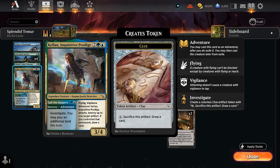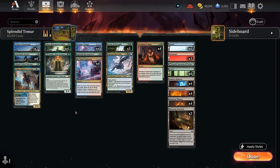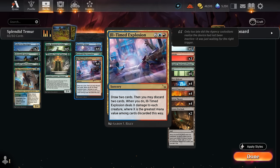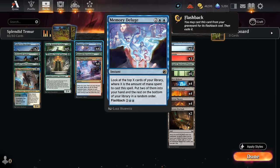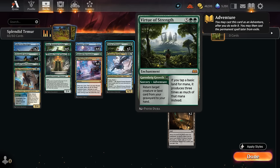At two mana, we can adventure Kellan to investigate and play an additional land, potentially casting our four drops on turn three — including the creature half as a 3/4 flying vigilance. At four mana, we've got Ill-Timed Explosion as our sweeper of choice — it's not a dead card against control since we can always just draw two cards with it, but against aggro we'll want to discard something to wipe the board. Once we have a lot of mana after ramping with Splendid Reclamation, Analyst, and World Soul's Rage, we can easily cast and flash back Memory Deluge — even if we happen to mill it — to find the missing combo pieces: Virtue of Strength plus World Soul's Rage.